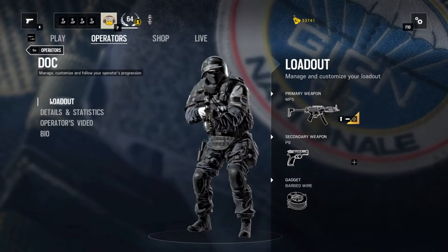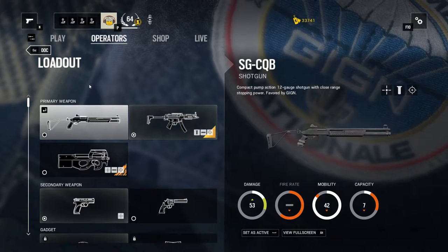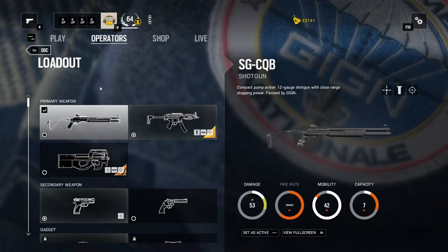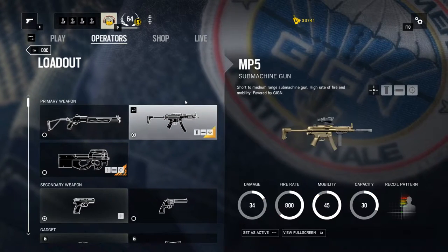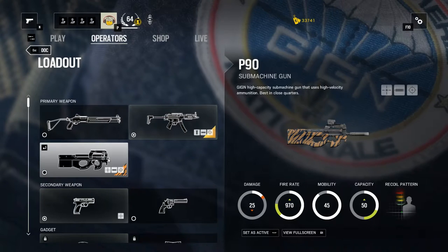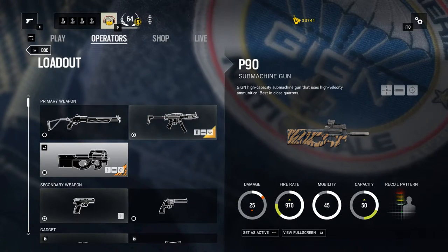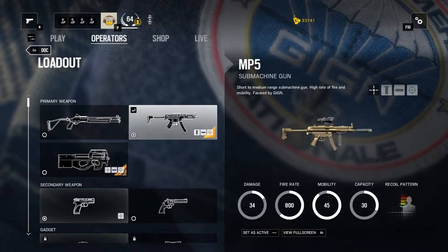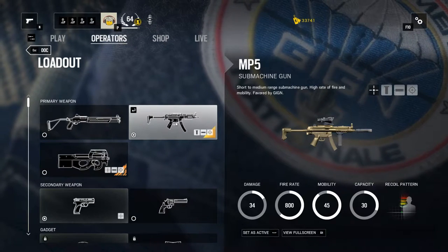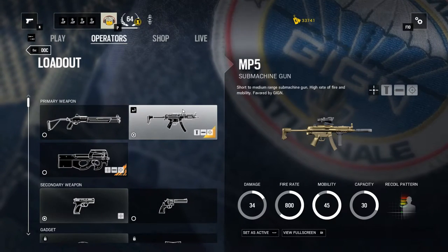So let's have a look at his loadout. You can choose between three primary weapons: the shotgun, a submachine gun — the MP5 — and the P90 submachine gun. And as we already saw the P90, we want to have a closer look at the MP5 today.